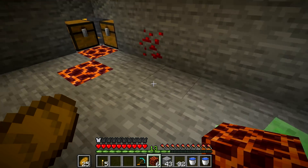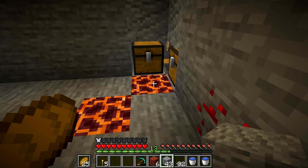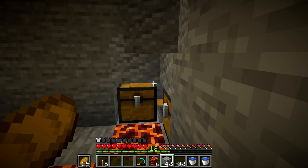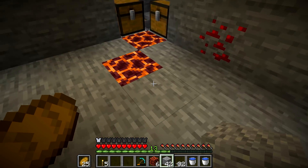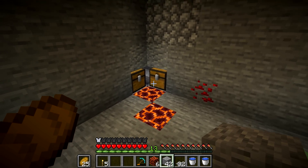The trick is we'll have water streams here pushing slimes into the corner, but also pushing slime balls as well. Since we have these chests over here, items will be able to slide just a little bit further and clip on top of the hopper right here — that's enough for the hopper to actually suck up the items.